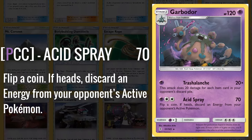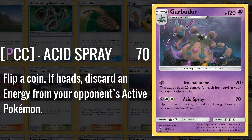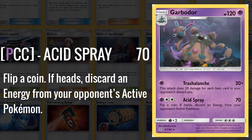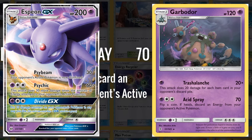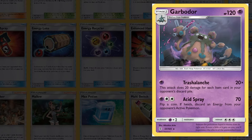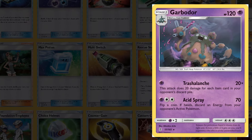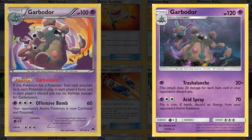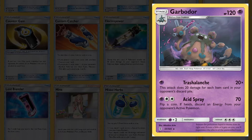It's also got the Acid Spray attack, which seems bad, but for 3 energy does 70 and flips a coin — if heads, discard energy from the opponent's active Pokemon. This is actually a great attack because with a Choice Band boosting the damage, you could hit for 100, which would hit 200 with weakness, hitting the very popular Espeon GX, which was coincidentally one of the best Garbodor partners. From Espeon Garbodor, to Drampa Garbodor, to Golisopod Garbodor, to Zoroark Garbodor, to Buzzwole Garbodor, Garbodor was an essential piece of the formats from 2017 to 2018. It is one of the best cards of all time and part of what makes Guardians Rising one of the best sets of all time.